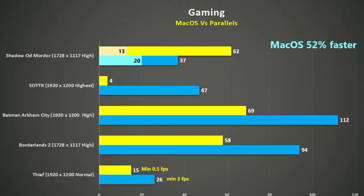Averaging it all out, we see games running natively on macOS being just over 50% faster. It is clear that the extra overhead of running on a virtual machine causes dropped frames and generally a poor gaming experience, unless the game is pretty old and has low requirements. Still, if you have a good collection of old games, it is good to know that you can actually play them on the new M1 Mac.